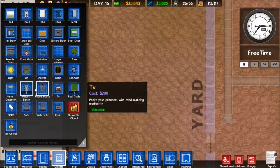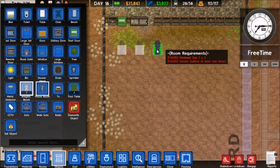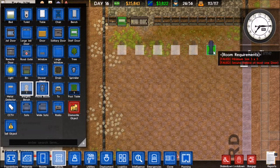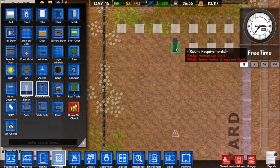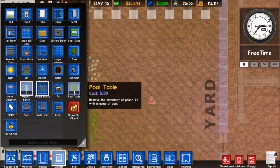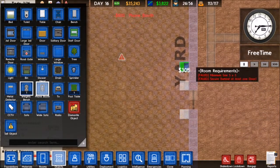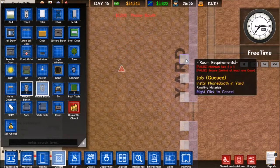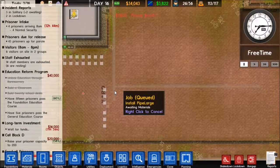I would like to place down a few wait benches and we'll just go ahead and do that now, just a few of them, spread them out a little bit. That should be enough for now. We're not really going to have a lot of high security prisoners, at least this early on in our prison. Eventually we may.